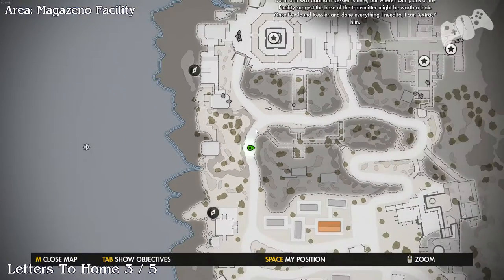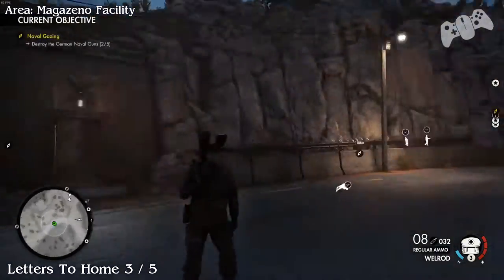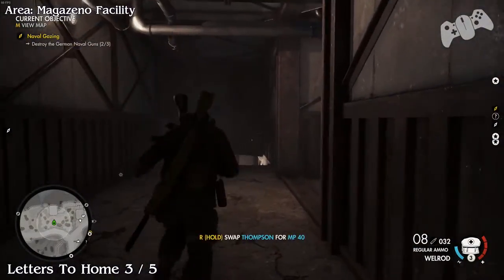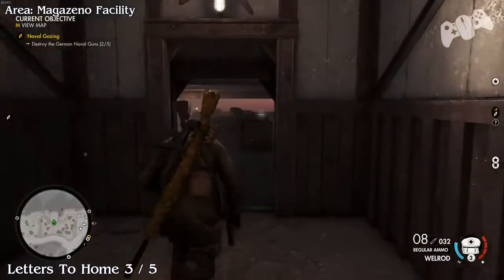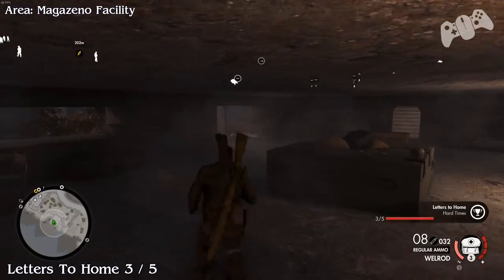Letters to Home number three of five. Just head down slightly and you'll find a door to the right-hand side as you head down the road. Go all the way to the very bottom and you'll be inside a bunker. In the bunker you'll find the Letter to Home number three.